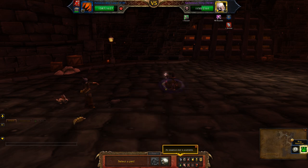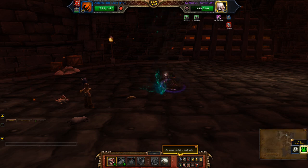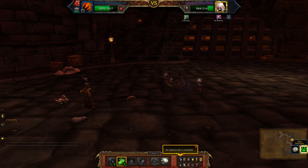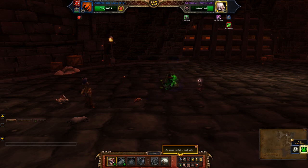Okay, so second pet — still has Shattered Defenses — so what I'm going to do is use Chomp. Chomp. And one more.